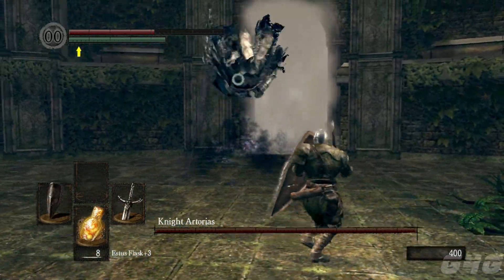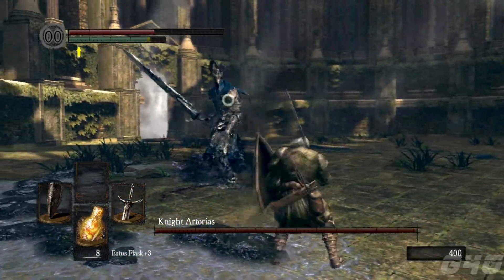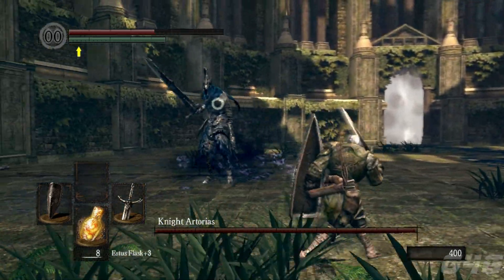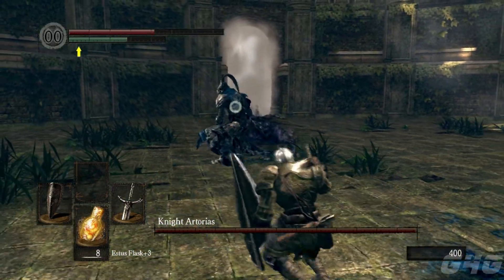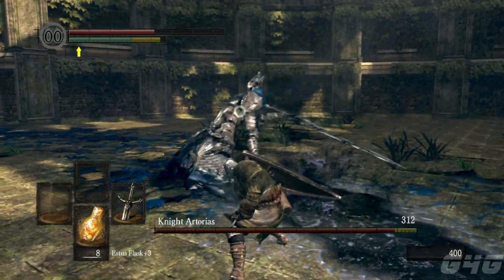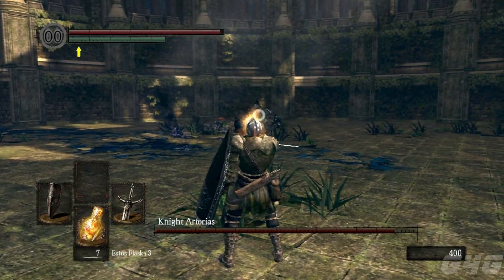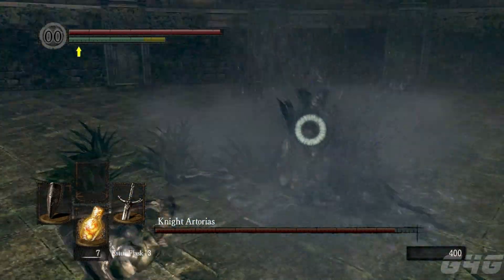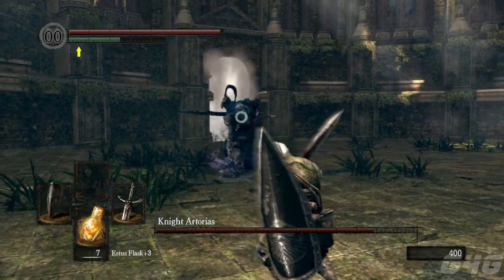He is actually extremely aggressive, so he won't give you any good windows of opportunity to attack. But I'll tell you the good opportunities to attack. One of them is this move right here — after you dodge to the left. Of course, he immediately attacked, showing I was wrong. But dodging that move was a good opportunity to attack.